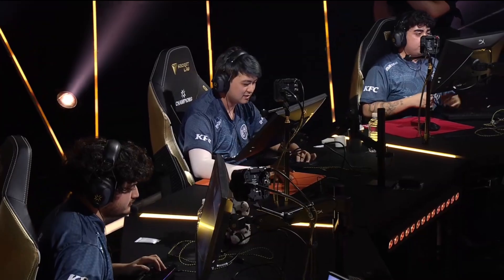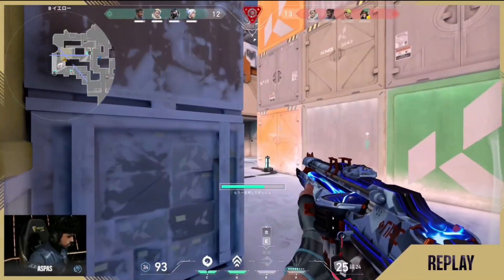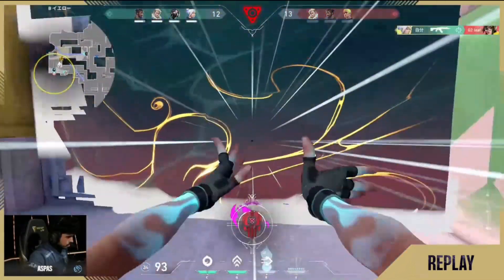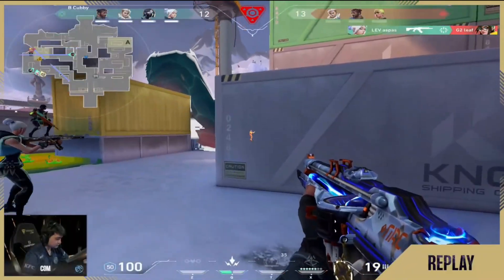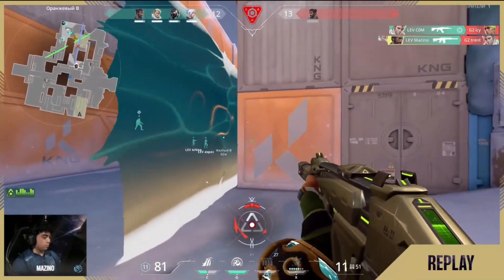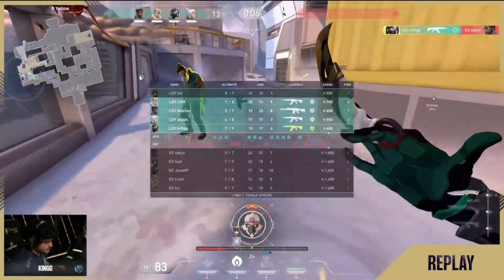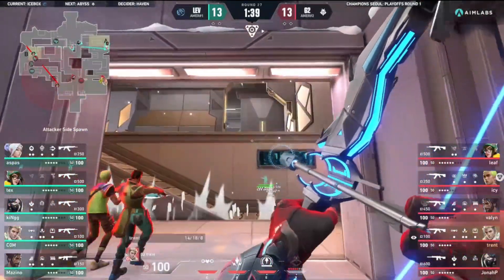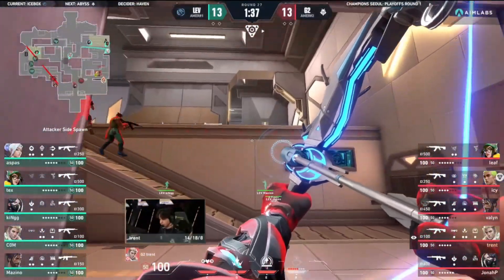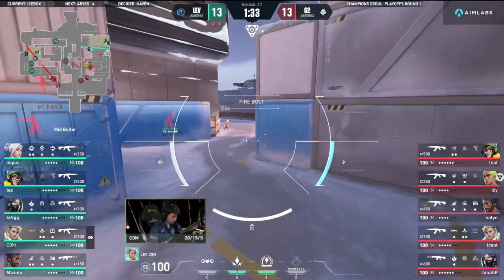Playing to his advantages, understanding that once he lives in that moment, G2 have to deal with him. And the wall to isolate, but that beginning entry from Tex to spread the defense thin - what a play to make in a match, so risky. That was so well played from Mazzino living in that moment. Putting his own wall up, using that Phantom as a spam - the only Phantom player on the side of Leviathan on this map at least. And so into the second round of OT we go.